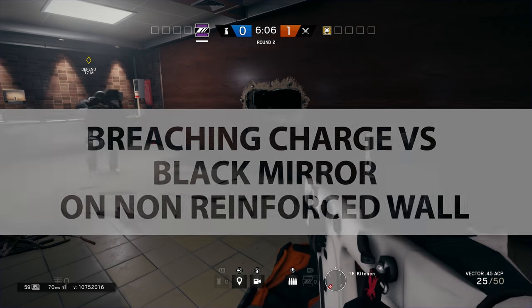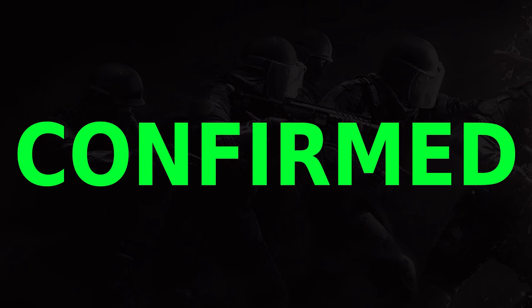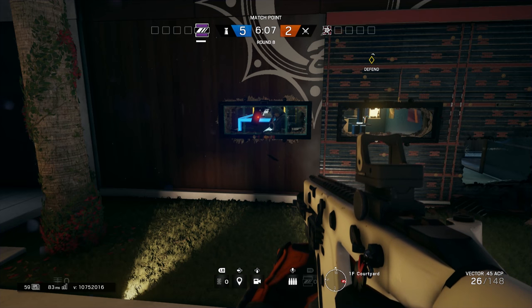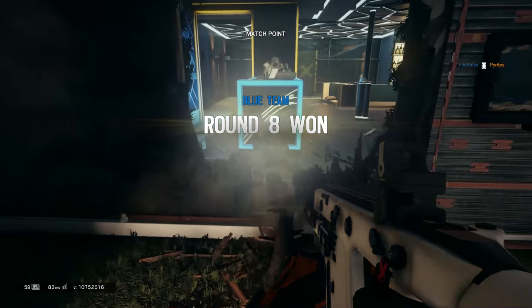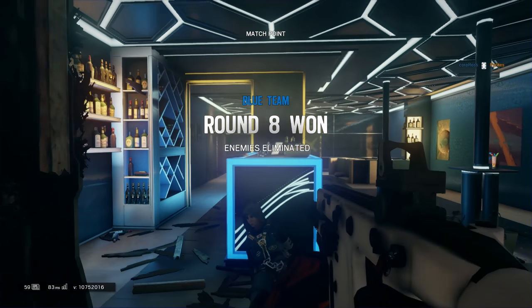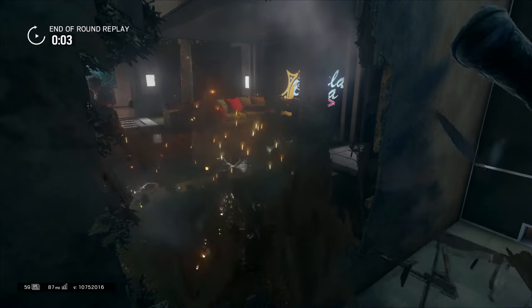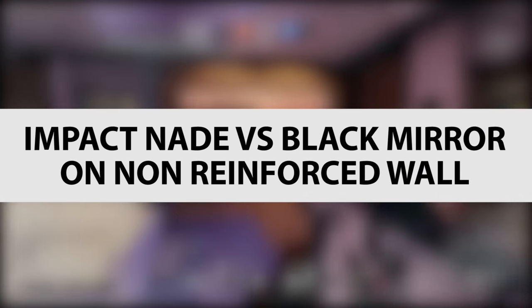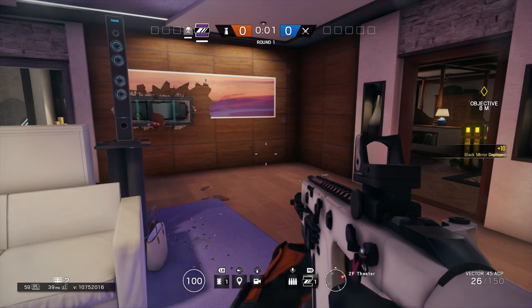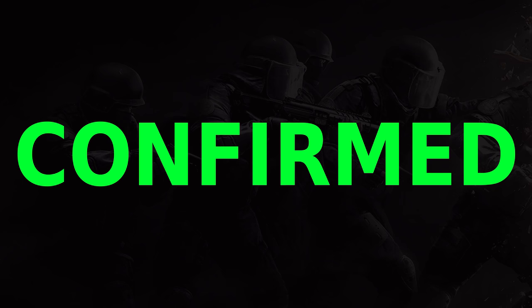Breaching charges vs Black Mirrors on Non-Reinforced Walls: a normal breaching charge is able to take it out of the window on a non-reinforced wall — confirmed. Nitro Cell vs Black Mirror on Non-Reinforced Wall: the Nitro Cell on the window actually kills the player behind it and takes out the window. The enemy can't see your Nitro Cell, so if someone walks up to it on a non-reinforced wall, you can kill them that way — confirmed. Impact grenades can also take out a window on a non-reinforced wall — confirmed.